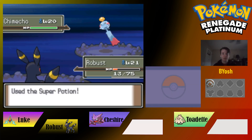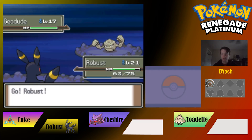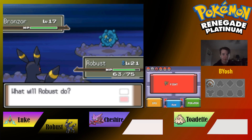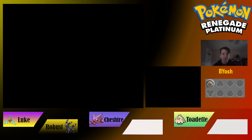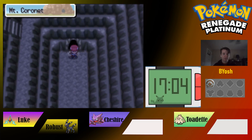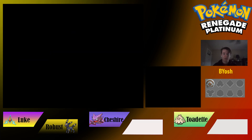We heal up Robust so we don't lose it, then head back around. We think about ending the episode here. We could go straight to the gym but we'll save that for next episode. Doing a little exploration down here — it's just more of the cave, looks like the path going further up.